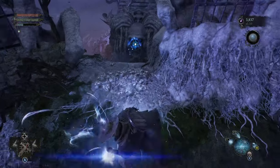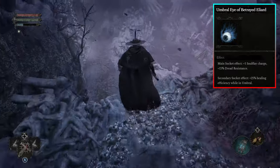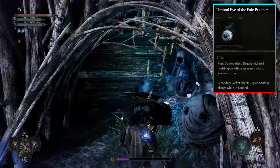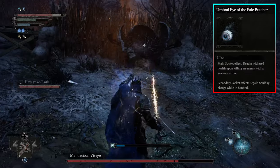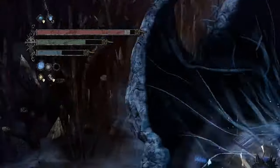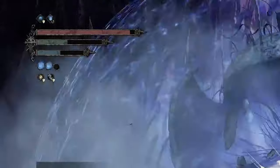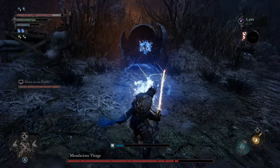The only umbral eye worth anything early on is the umbral eye of the betrayed, right near the windmill checkpoint. I will mention that the pale butcher eye you get from the swamp location is busted. Slot this as a secondary eye when you upgrade the lantern, and time in the umbral gives you soul charges back. So all umbral-based enemies are a joke because you can stagger them quickly or pull them exactly where you need them to be. Get that for your second slot when you can.